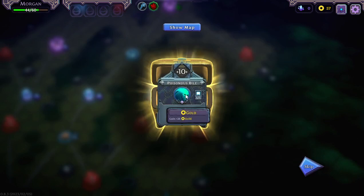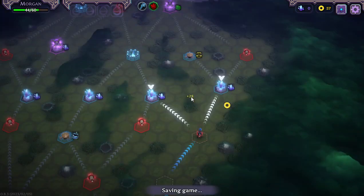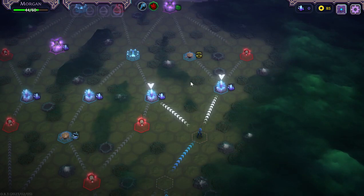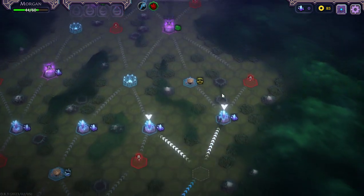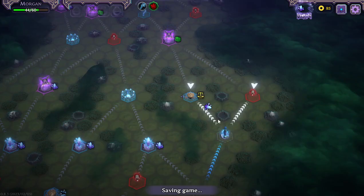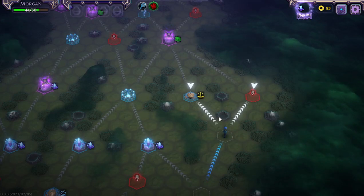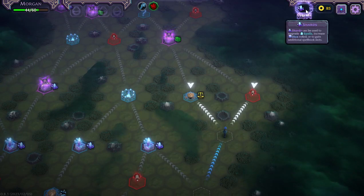We already have block, so I'm going to go with Poison Bile — I want to try that out. And we got some gold. Still working towards the right side. Let's stay on the right to the unguarded shards. One shot okay.